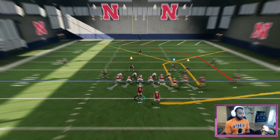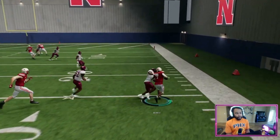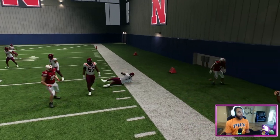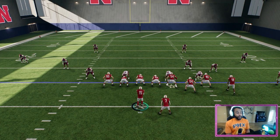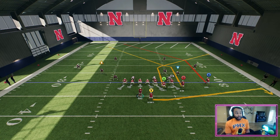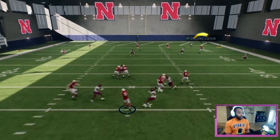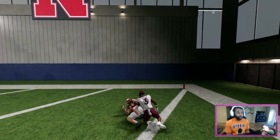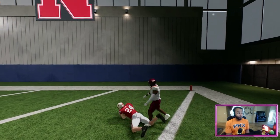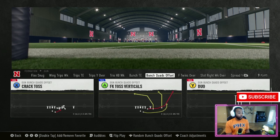We're going to run it one more time. The check down route is what you run when you don't have anything open, but the main money route you want to throw is this A-route. This A-route is a zone and man beater — it doesn't matter what coverage they're in. It's automatic touchdowns for the most part.